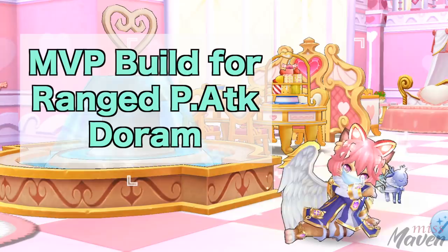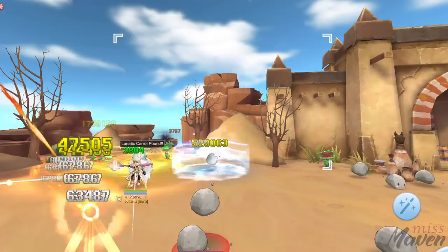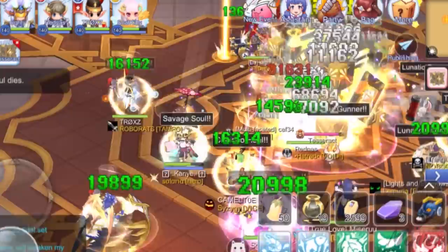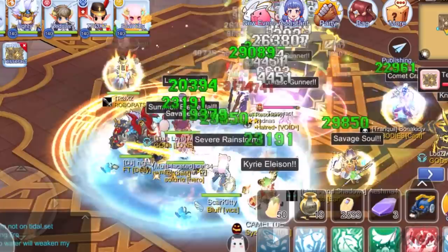In this video, we'll take a closer look at the MVP build for ranged physical attack Doram. The Doram race has gained popularity not only for their excellent farming skills but also for their incredible strength against MVPs whether in the field, endless tower, oracle, and the Natus tower. They have the ability to dish out very high DPS and survive the damage from boss monsters.